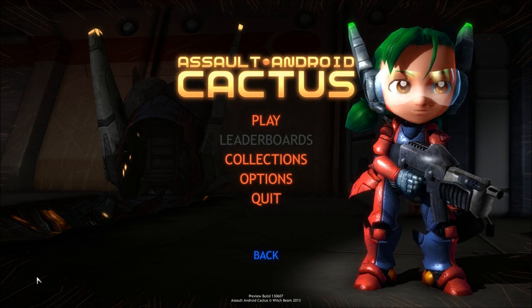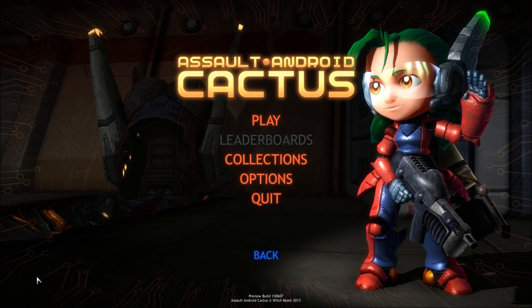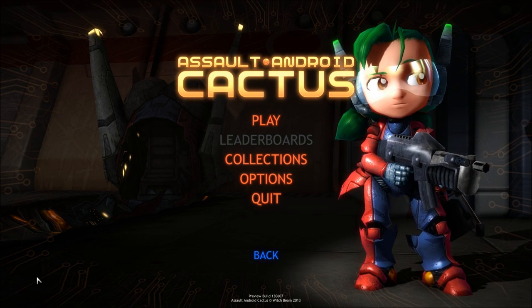Hello ladies and gentlemen, welcome back. Force here, and today we will be checking out Assault Android Cactus. This is a twin-stick shoot-em-up in a sci-fi setting that is being developed by Witchbeam, a small independent studio based out of Brisbane, Australia.